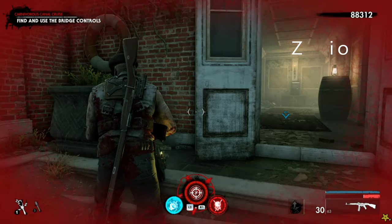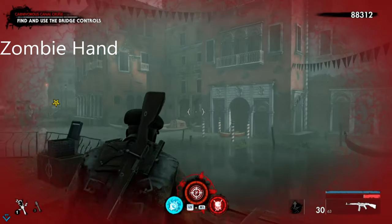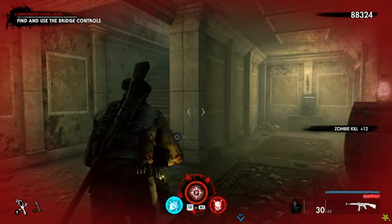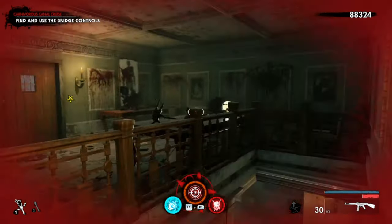The next collectible is the zombie hand. You will get dropped off here to find a new bridge controls. Come up here and go to the left — the zombie hand is dancing around and it's just here by the table.